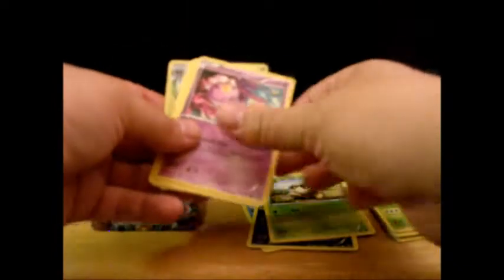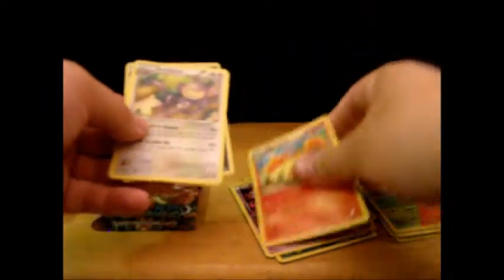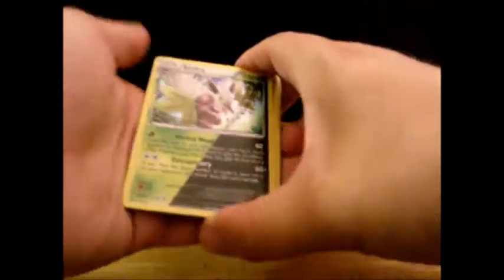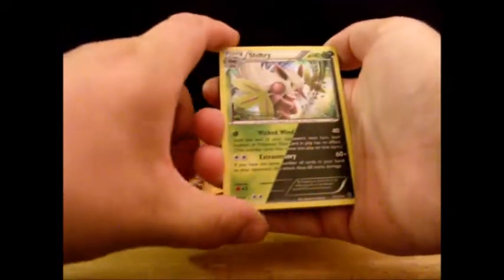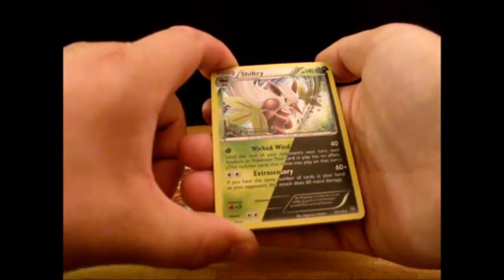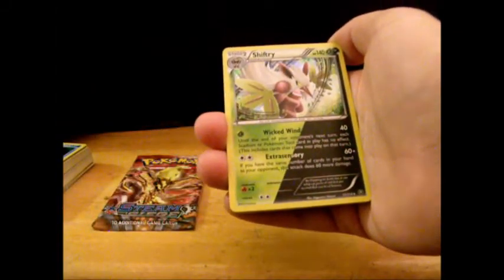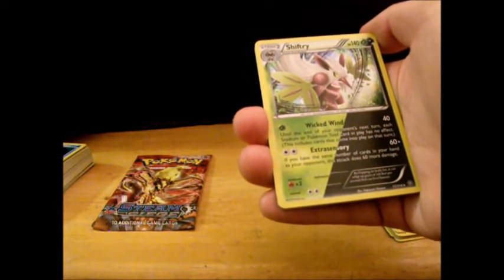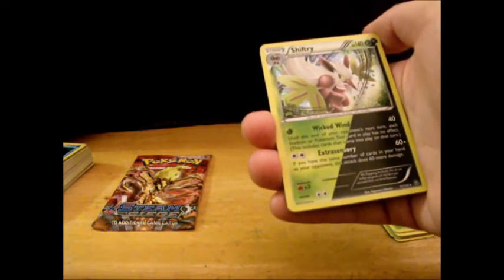From the next pack: Fletchling, Oshawott, Sneasel, commons, Drifloon, Pokémon Ranger, Rapidash, Beedrill — a reverse holo Litleo — and the rare is a holo Shiftree, which is cool. It's a dual type: grass and dark. Wicked Wind: until the end of your opponent's next turn, each Stadium or Pokémon Tool card in play has no effect, including cards that come into play on that turn. Extra Century: does 60, plus if you have the same number of cards in your hand as your opponent this attack does 60 more damage — so it's 120 if the conditions are right.